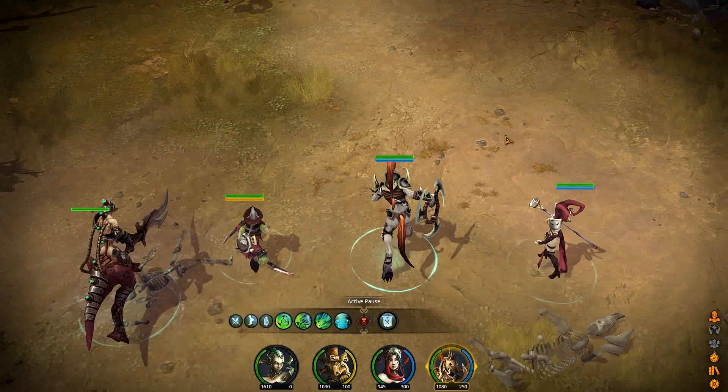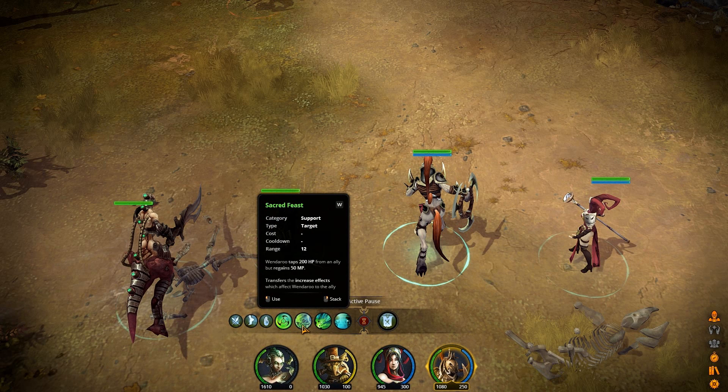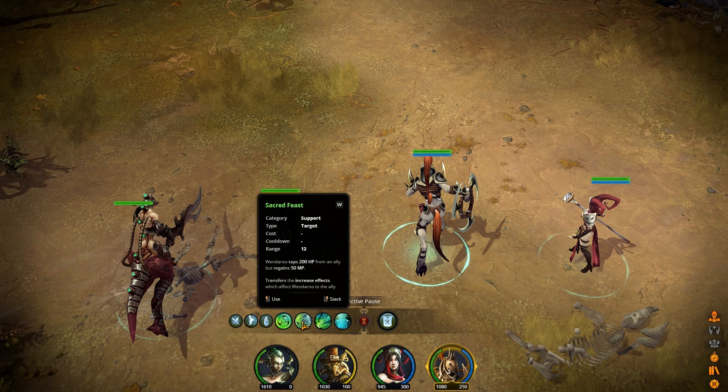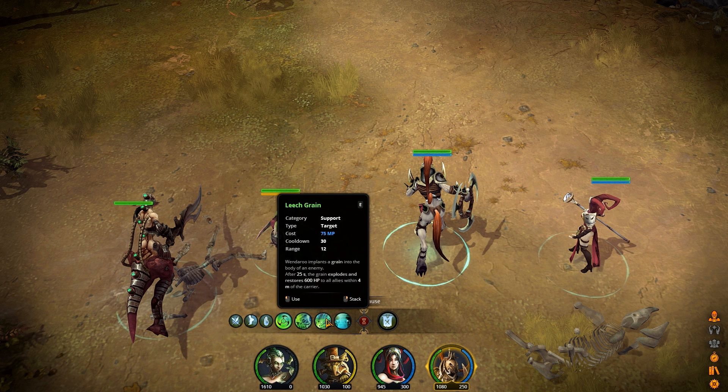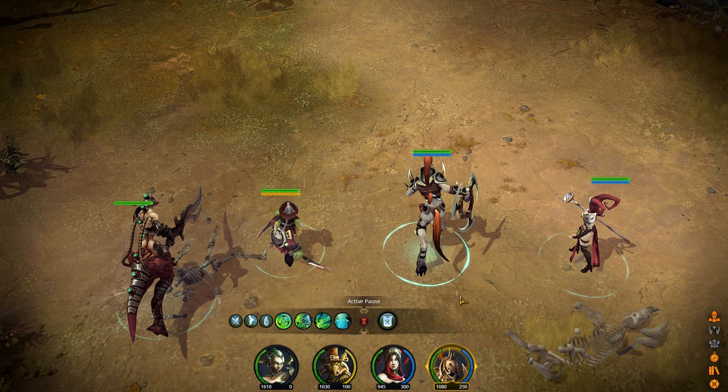Here is my healer. She has a basic ranged attack, and then for her abilities there is a skillshot-based heal, a skill that damages one of your allies but increases your mana as a result, then the leech grain which is a heal around an enemy — you put it on an enemy and after a certain amount of time it'll heal all allies around it — and then the last one is the ability to take positive effects from your opponent.